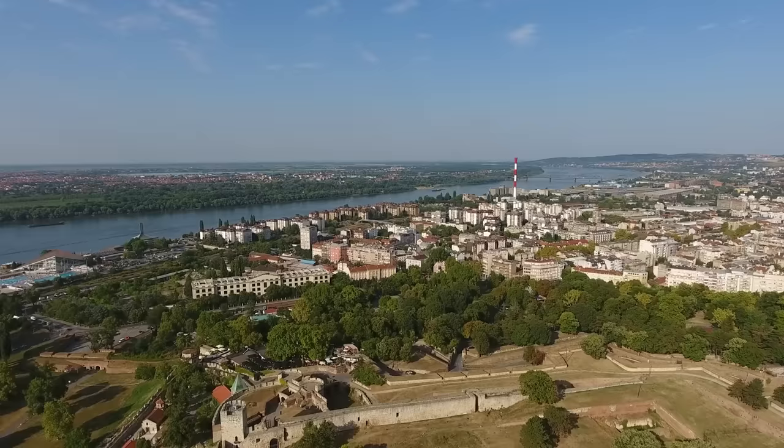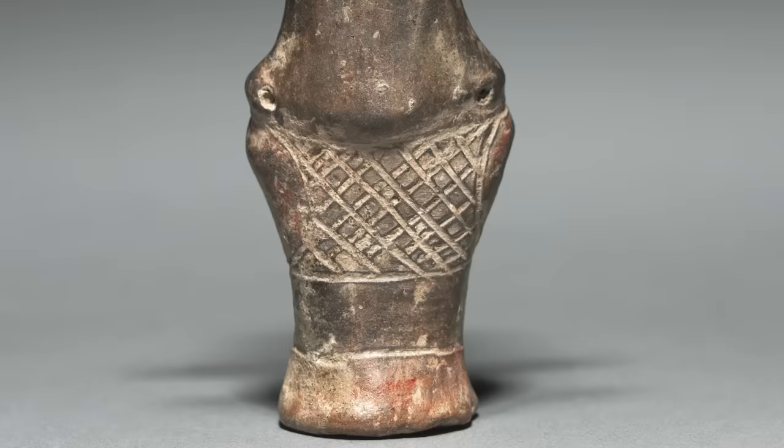The tell settlement at Vinča covered around 29 hectares or 71 acres. It's famous for its incredible, rather strange-looking anthropomorphic figurines. And in fact, it's possible this was a ritual centre for the wider region, specialising in producing these figurines.